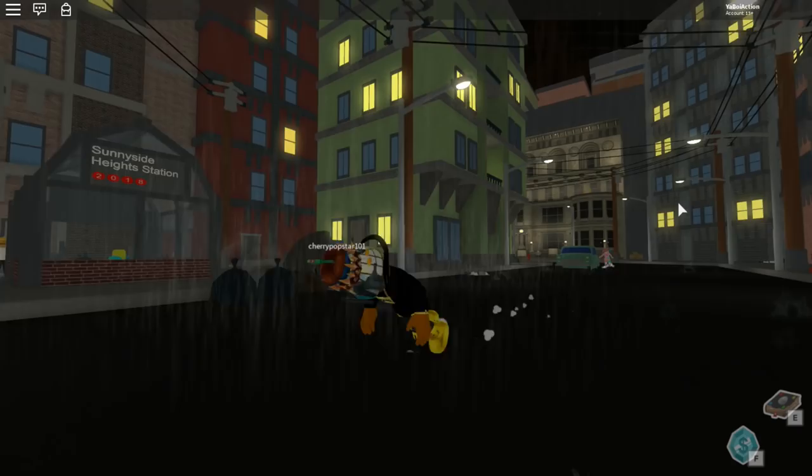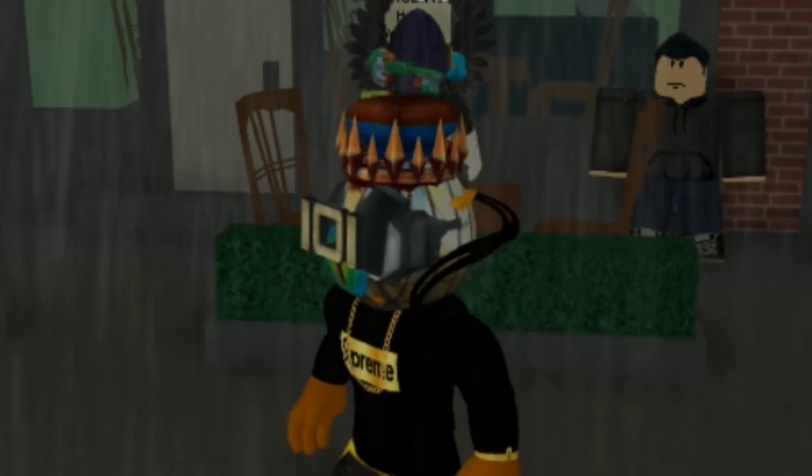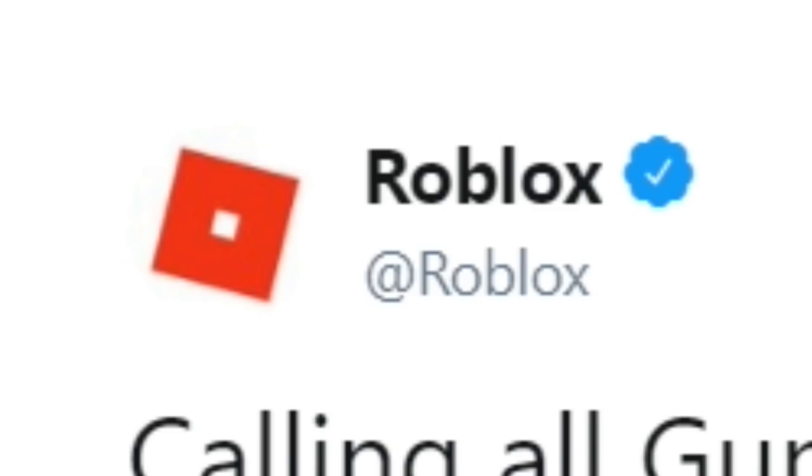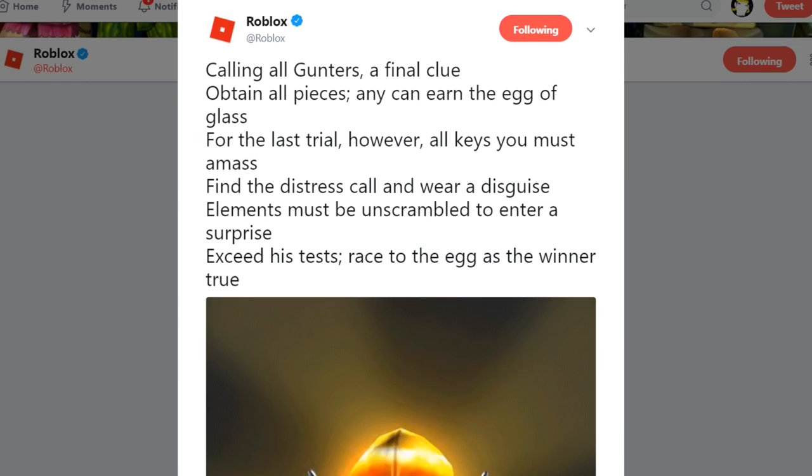Now looking all swaged out, the first thing you want to do is go into Hard-Boiled City. Once you're in Hard-Boiled City, you have to find a coffee shop. Roblox left a clue: 'Calling all gunters — the final clue is to obtain the final piece of the egg.'